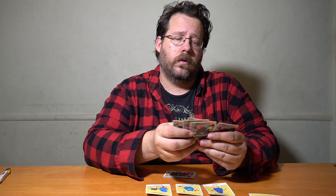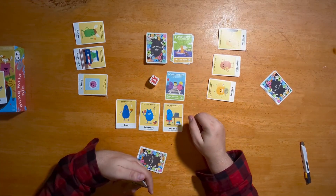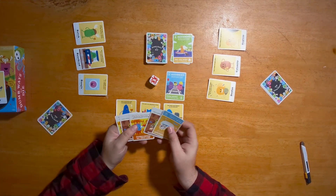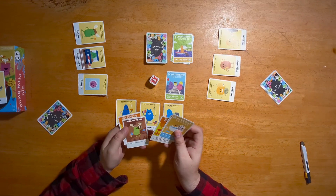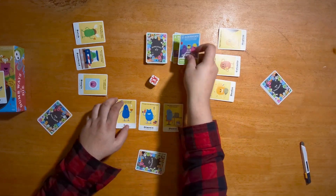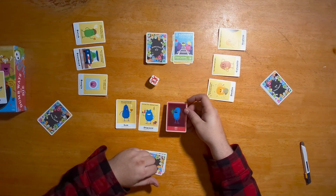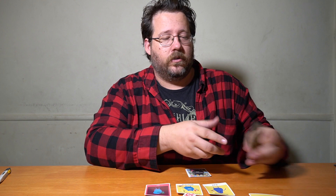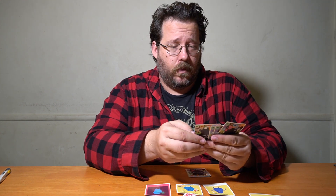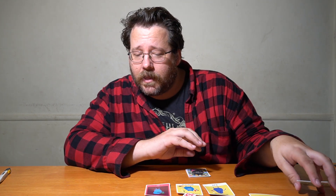On a player's turn, they roll and get three actions. For example, they play 'being hit by a train' on me — I need a nature card to survive, which I don't have, so I lose one of my beans. Their next action is playing an accident of being attacked by birds for stealing eggs.